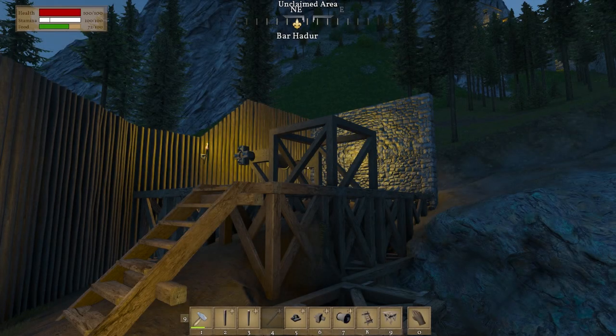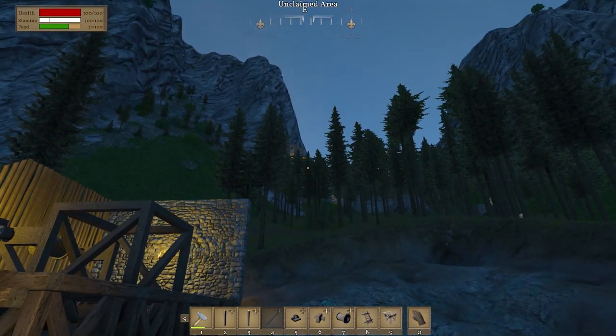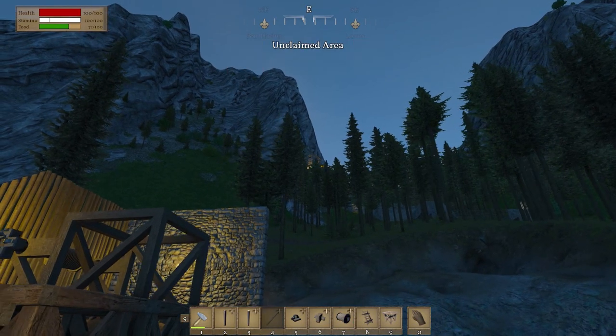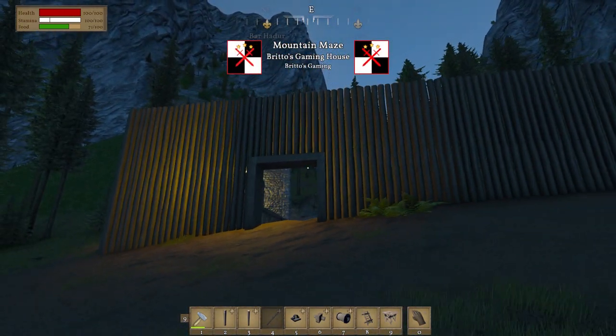Hey guys, Brito here. Welcome back to Medieval Engineers. Here we are back in our kingdom yet again. Last episode we finished off our stonemason's home and shop up the top of the hill there. Today we're going to work on our mine area or our mining area.